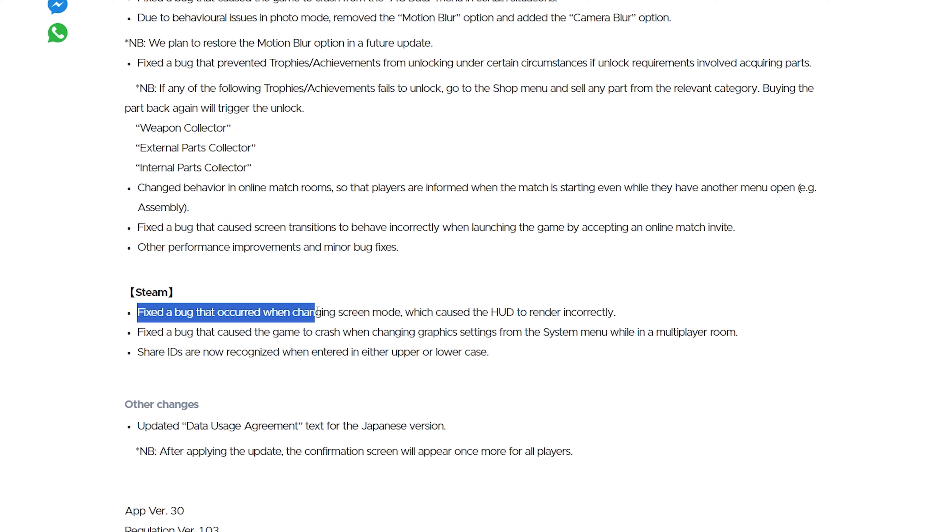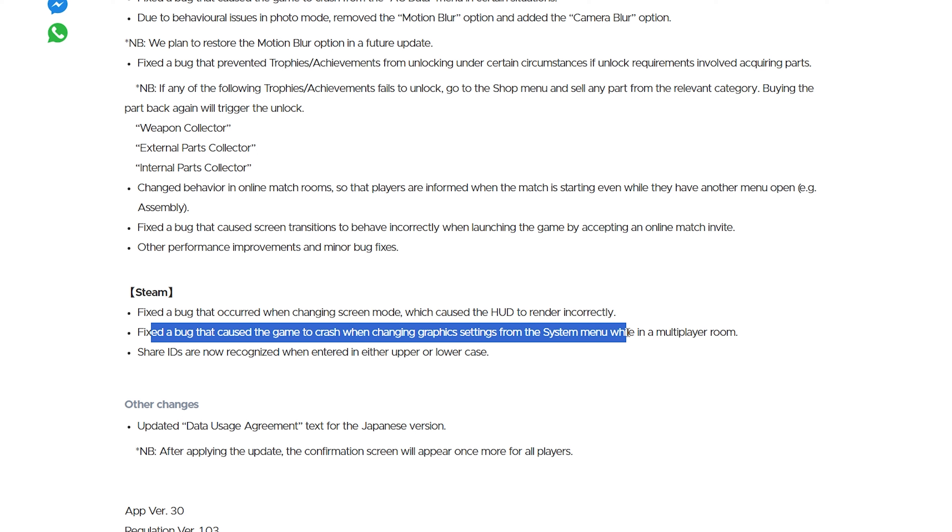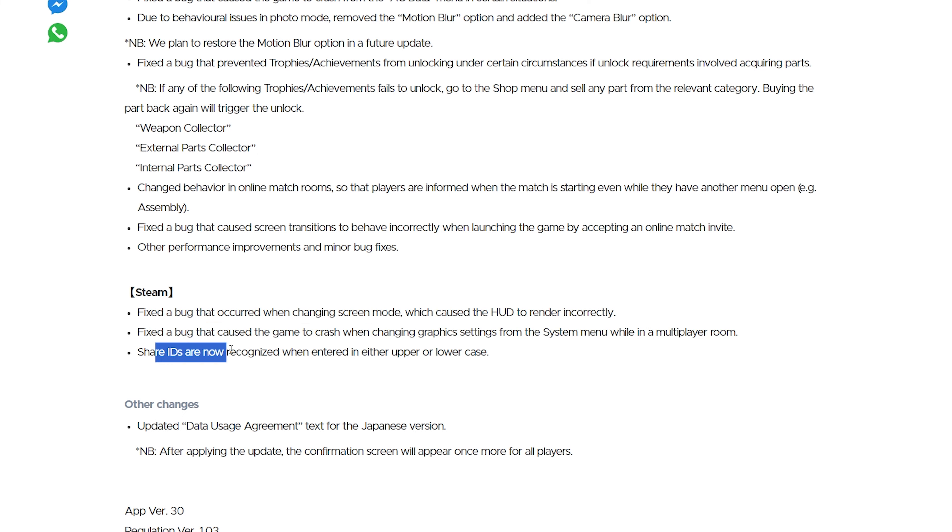For Steam specifically: fixed the bug that occurred when changing screen mode, which caused the HUD to render incorrectly. Fixed the bug that caused the game to crash when changing graphic settings from the menu while in a multiplayer room. Share IDs are now recognized when entered in upper or lower case. What I'd like to see is share IDs working cross-platform — I'm on console, and it'd be so dope to share your mech builds across the board. I think they need to bring that in.